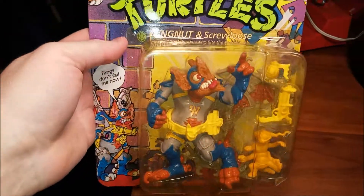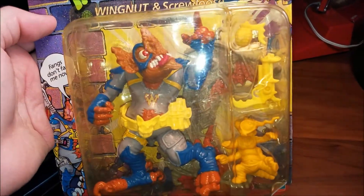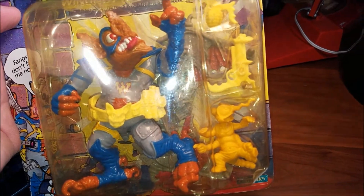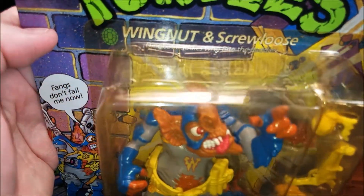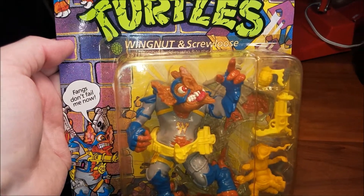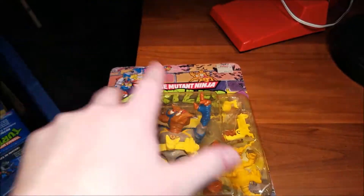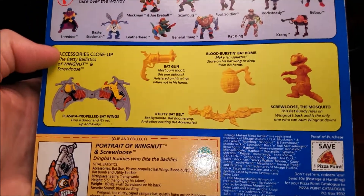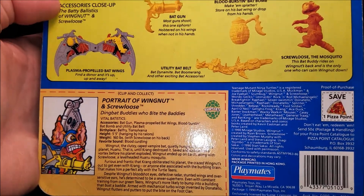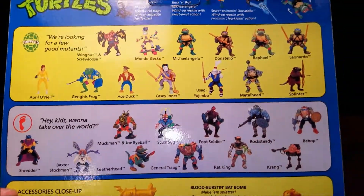I do have Wing Nut and Screw Loose — 'Fangs don't fail me now.' I have a lot of these figures that come with associates. Wing Nut and Screw Loose — 'Dingbat buddies who bite the baddies.' This kind of looks like the thing on Tales from the Dark Side. Screw Loose is the mosquito. Wing Nut was released in 1990, with a lot of different variations on the backs of these cards.